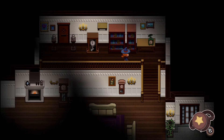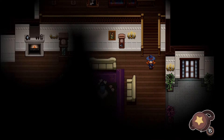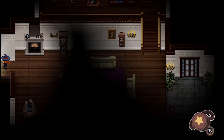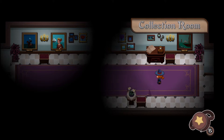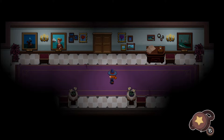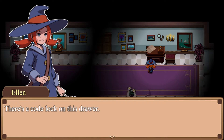Greetings Poofarians, welcome back to another episode of Button Witch. I figured out the code to this drawer — it's not the order of the paintings, it's the amount of items in this room. So it was flower, boat, eyes. There are two flower paintings, and four flowers below, making six total.